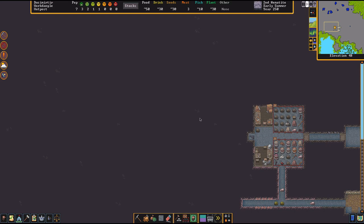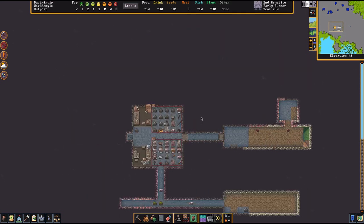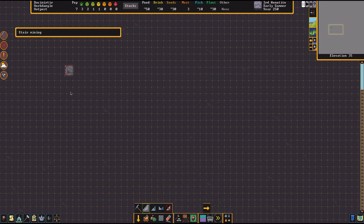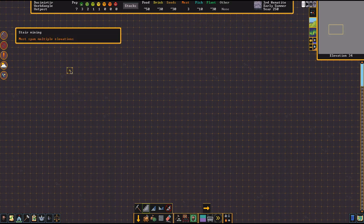You already have a table and chair, so you can totally get an administrator right now — that will make your orders a lot easier. Focus on digging down, working on weapons, setting up the administrator, hospital, and dining hall all at the same time.